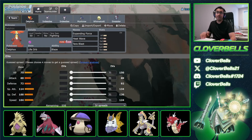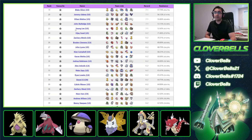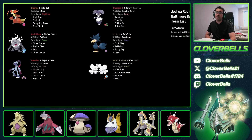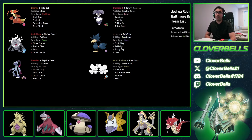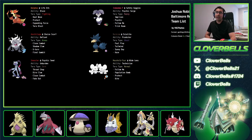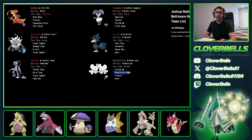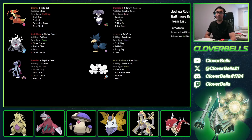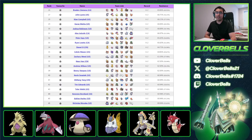Looking at the Delphox teams: Joshua Robertson at 6-2 runs Heat Wave, Expanding Force, Tera Blast, and Protect with Female Indeedee, Murkrow for Tailwind, and Sneasler — that's the 4-core — then rounds it out with Iron Hands Annihilape. Kevin Swastek runs Whimsicott instead of Murkrow, Sneasler, Indeedee, Delphox, plus Imprison Trickroom and Iron Hands Annihilape. Adrian Hurley uses Dondozo/Tatsugiri instead of Iron Hands — mixing and matching Indeedees depending on how you want to play.